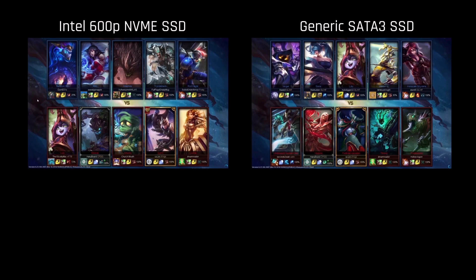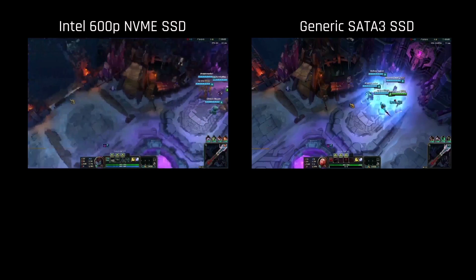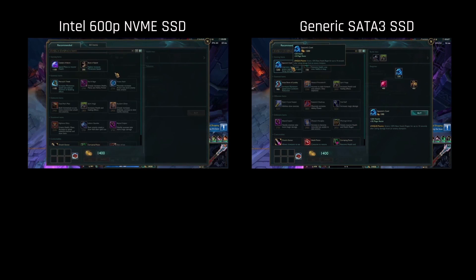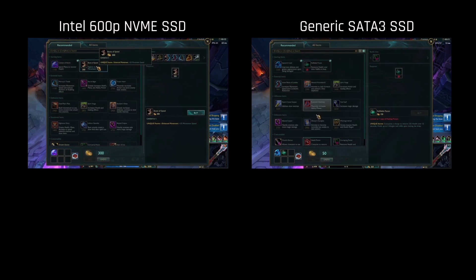If you're a competitive gamer, one of the worst things that can happen next to tilting is a game crash. So to put it to the test, we compared the performance of the Intel 600p SSD drive against a traditional SSD in the same system, to see how long it would take to get back into the game of League of Legends if your game crashed.